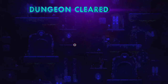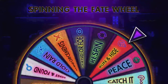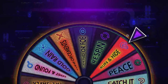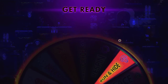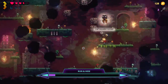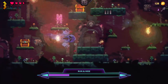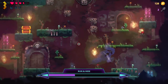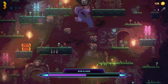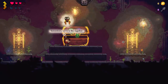Once you have defeated all the enemies on the floor, the game presents the Fate Wheel. This wheel spins to give the player a random event at the end of every floor. I saw events like Reinforcements, Gold Rain, and Bubbles, just to name a few. Once you have completed the event, you enter one of the doors on the floor, each one costing a different number of keys and leading to a different location.